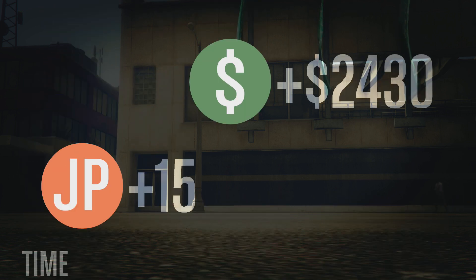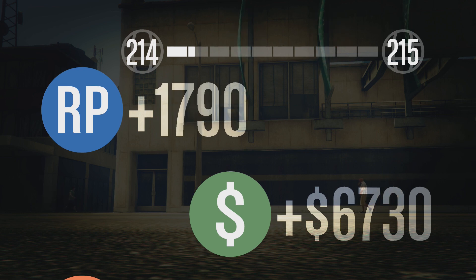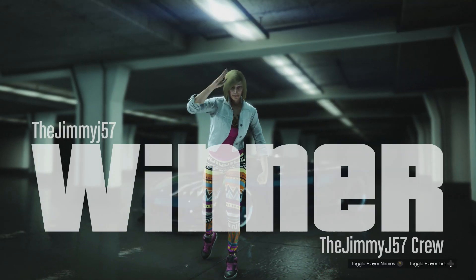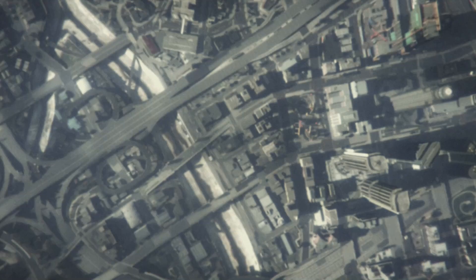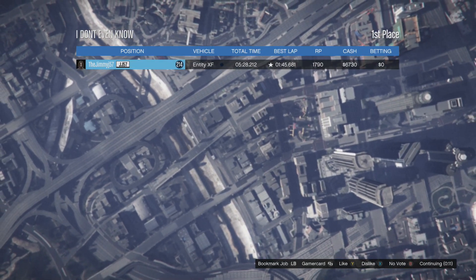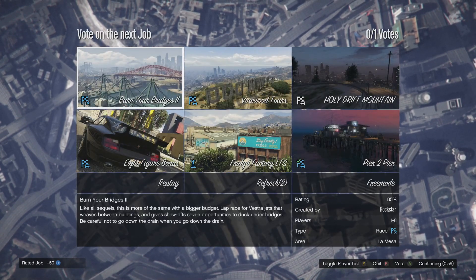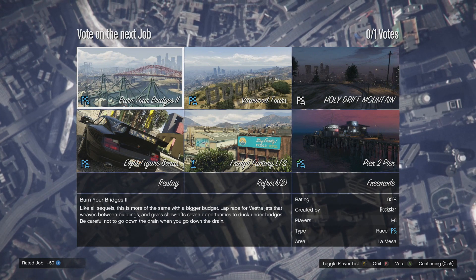That concludes this episode of Trick My Track — I hope you enjoyed it. Remember to leave a like, comment, and subscribe down below if you haven't already. Look at that guy in the background swag walking by — he's such a boss, he's eating a sandwich or something. I thank you so much for watching. Remember to vote down in the comment section on whose race you think is better. Links are in the description if you're on Xbox One. Have a good day.